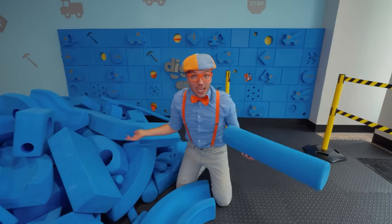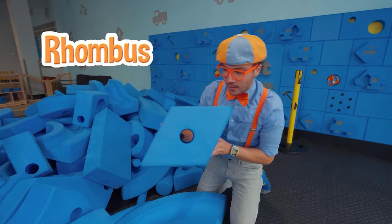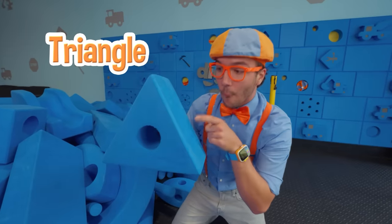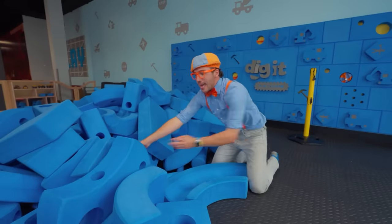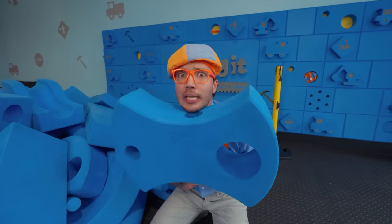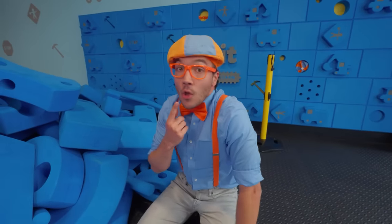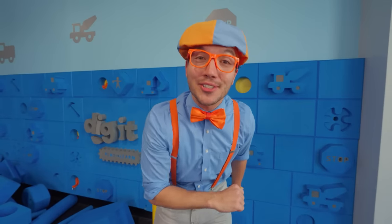There are so many different shapes here! Like a cylinder! Or a rhombus! Do you know the name of this shape? That's right — it's a triangle! Because it has one, two, three sides! And look at this shape — it's a really big bow tie! I think this shape might be kind of hard to dance around with. We have all these fun shapes — maybe we can build something with them! Come on!